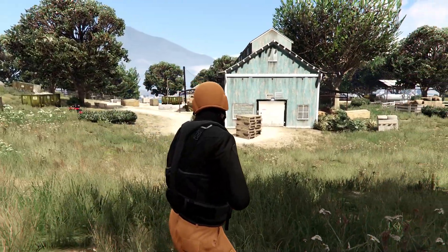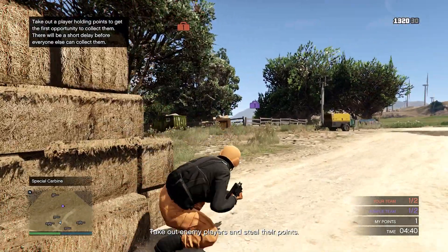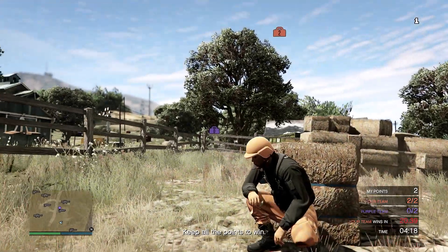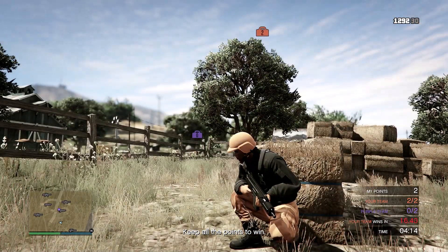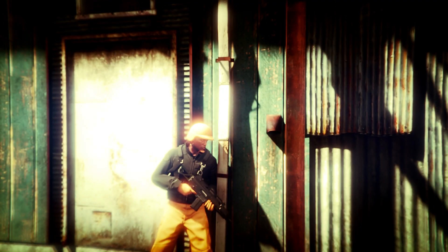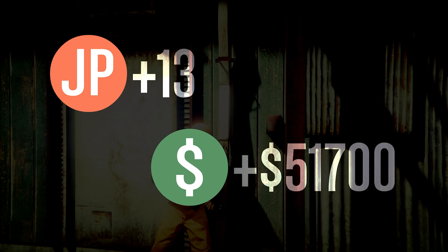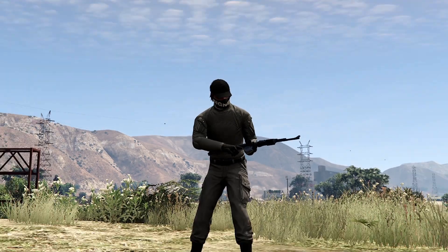Collection Time is a pretty neat mode where you can make decent cash. Each player has a point allotted to them, and when you eliminate a player you collect their dog tag — their point becomes yours. Once your team has all the enemy's points, the timer counts down and you win the round. After playing a few rounds I made $51,000 and earned 1,900 RP.